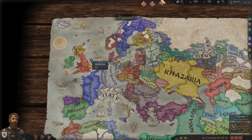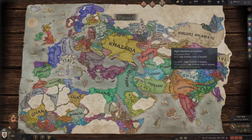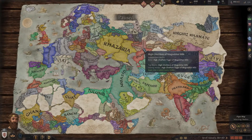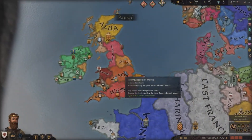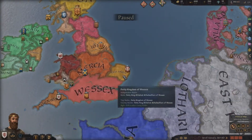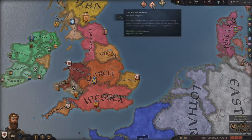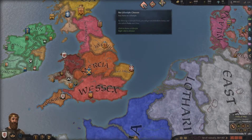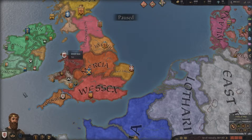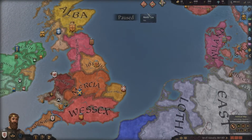Before we go any further, this is the world. It is very beautiful, colourful, and dynamic, and there's lots of information about it, but most of it you don't really need to know. Starting from the top, we will quickly cover the basics, working our way down. At the top you see our notification icons, which tell you the basic information you need to know, like lifestyles — a focus for your character — and things like marriage, declaring wars, and various bits and pieces.